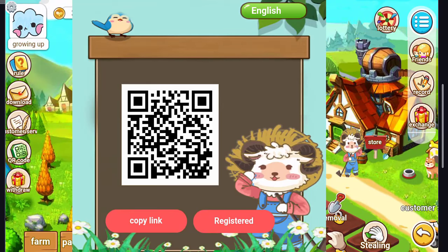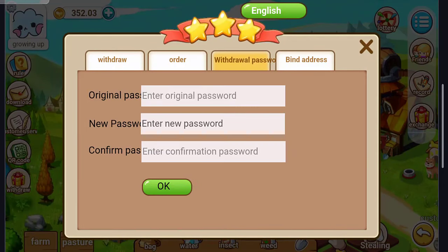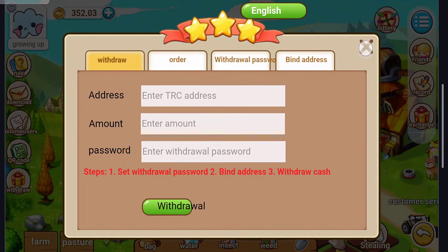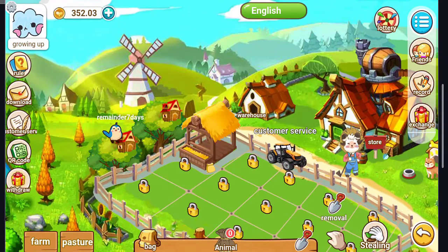Click Close, and you can also scan the QR code. The Withdraw option: just enter the address or bind the address, enter the amount, then enter the password and click Withdraw. To bind your address, click Bind Address and enter your TRC20 USDT address. I've pasted the address and the withdraw address is now bonded.